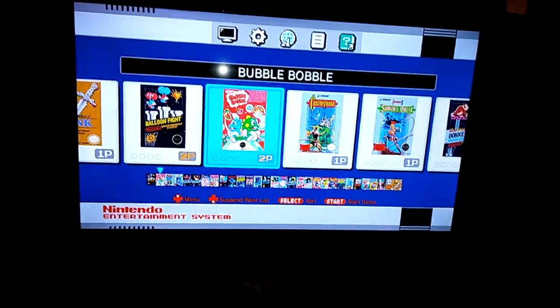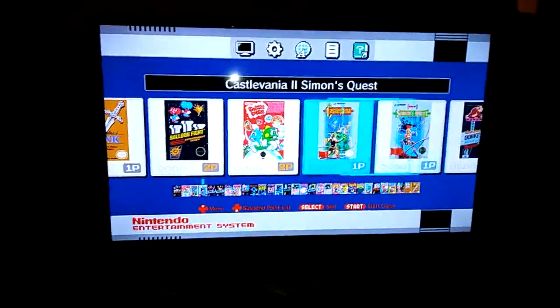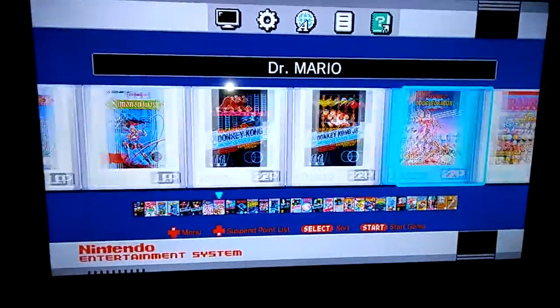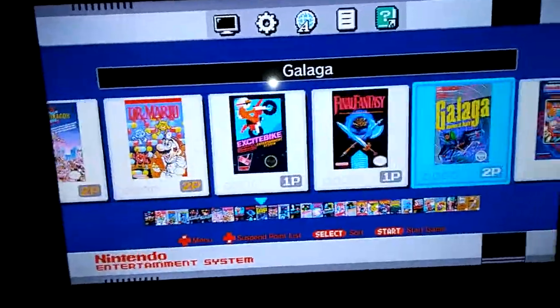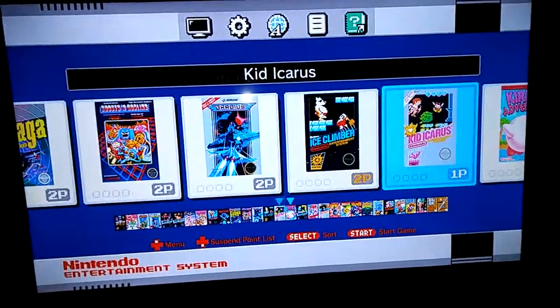So this is a menu. Suspend list, start games, select — you can sort these out. Double Dragon's always on point. I own some of these games, but now it's going to be sweet to be able to play and not have to blow on them every two minutes.